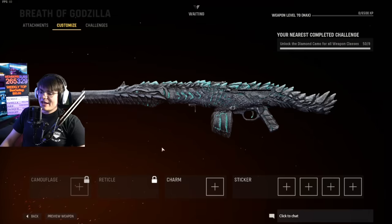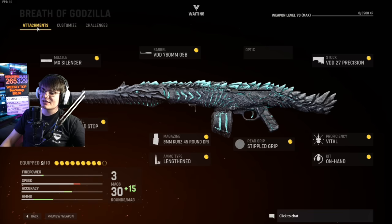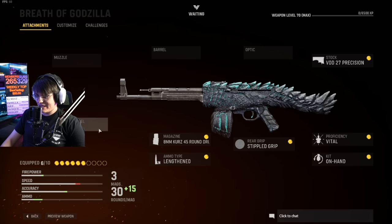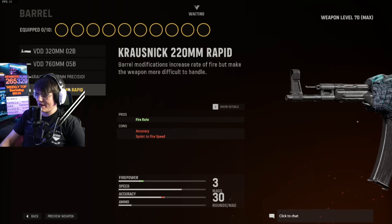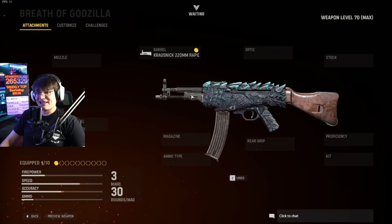Confirming you can't put any camos at all on this in Vanguard. We'll double check in Warzone — sometimes heroic variants allow atomic there. Now checking what it looks like with attachments removed: taking off the suppressor gives Godzilla a smaller nose area, removing the barrel dramatically changes the look. Very quickly this becomes a completely different blueprint when you start removing attachments, so make sure you like the attachments the bundle comes with before buying.